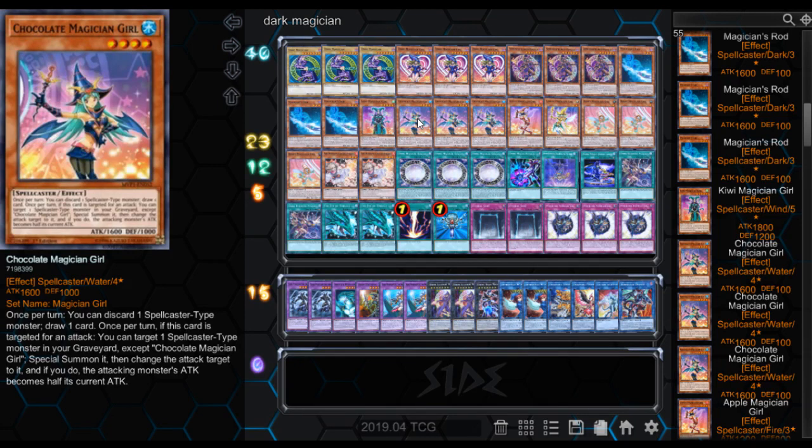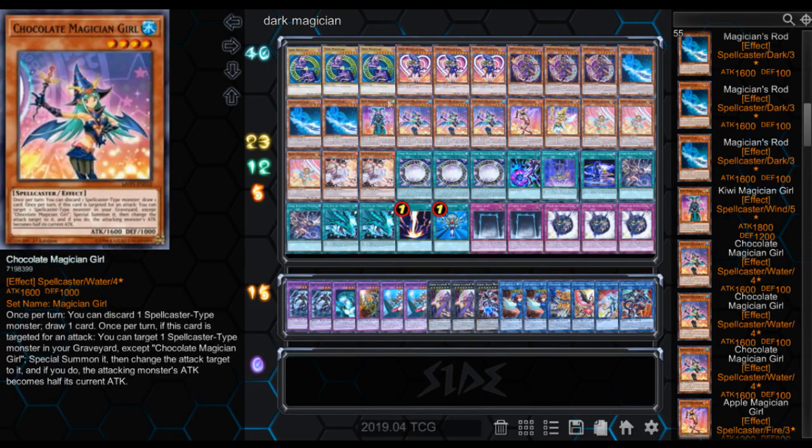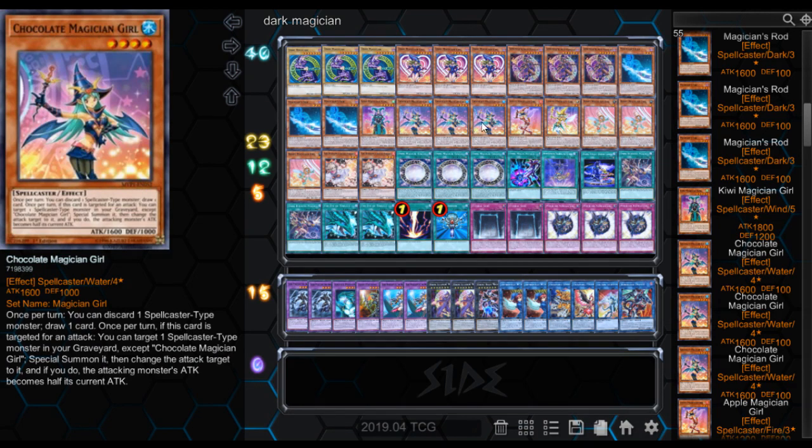So this thing can be really strong. If they attack while this thing's out on the field without destroying it first and you have a Dark Magician in your graveyard — most people probably play around it, but if they don't — you can have Dark Magician in your hand, discard him into your graveyard, use her effect, Special Summon him from the graveyard, change the attack target to the Dark Magician, and then half the attacking monster's attack. That should be enough to kill it and do some damage.